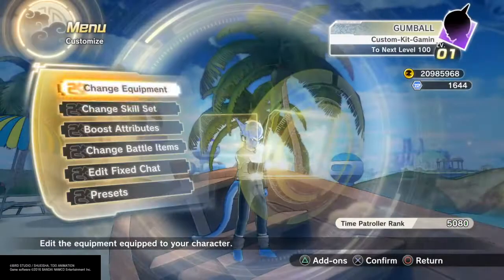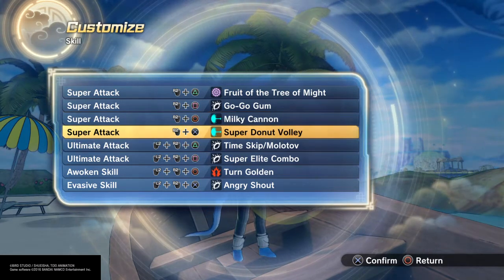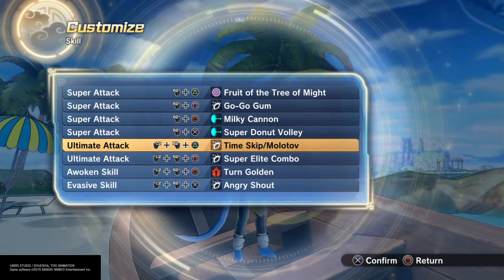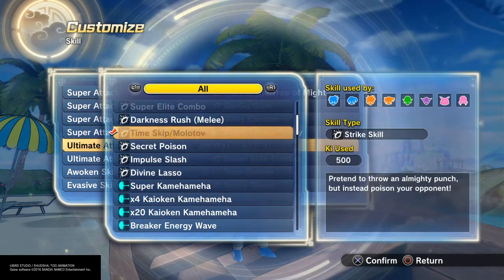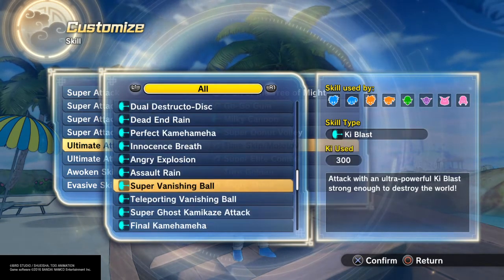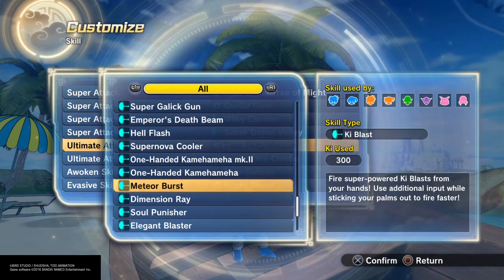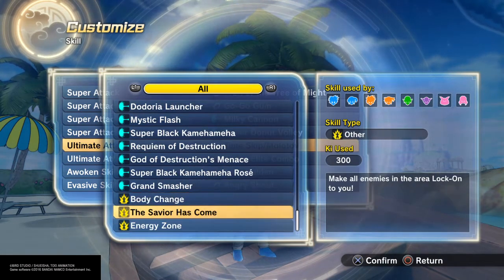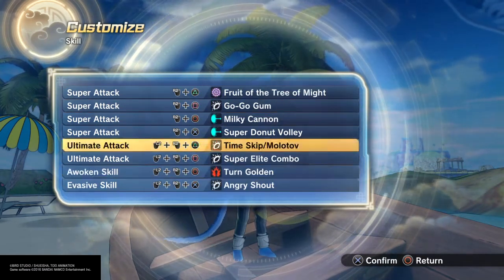As far as moves: Fruit Tree, Mighty Go-Go-Go, Milky Cannon — because he is a cat — and Milky Cannon Super Donut Volley. Or you can do Galactic Donuts, Time Skip. I don't know, I just feel like when I watch the episodes, Time Skip fits. I couldn't think of a really solid last move for him — maybe Weekend, you know, that was always fun. Another troll build guys, could be a discount or troll build. Angry Shout works too because he's always screaming — he's very animated.